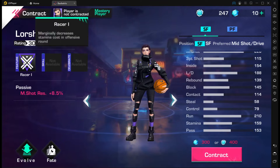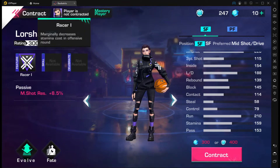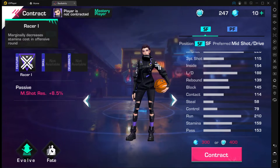Lorsha's feature is called Racer One — it marginally decreases stamina cost in the offensive round. This is useful for somebody who's going to be spamming a lot of dribbles and needing to conserve stamina to get to the rim or get that cheeky step back after dribble drives. This character will help you beat your opponent because you're using less stamina than you're supposed to, getting you to those special spots where you can knock down your shots.